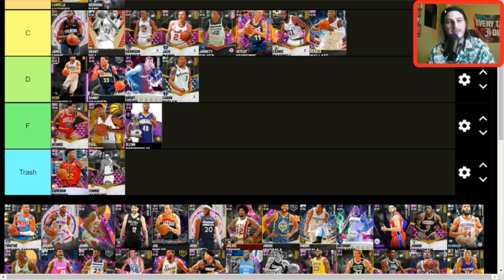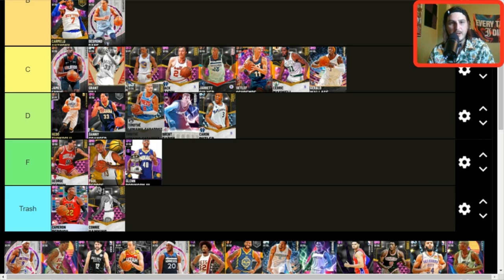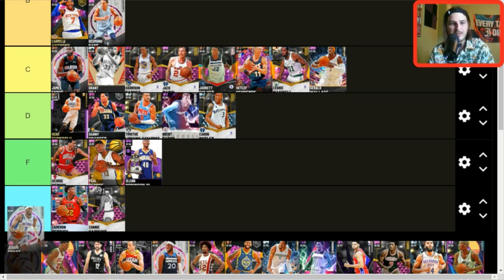Glenn Robinson — I'll keep him in F, he's still usable enough I guess. Timothy — D tier. He's all right fully evo'd, solid, but it's not worth the time.